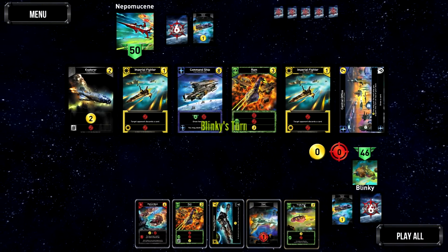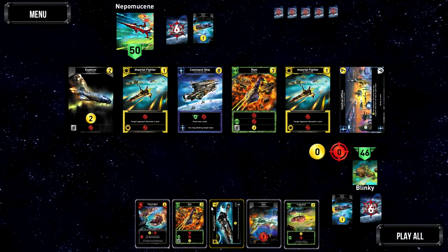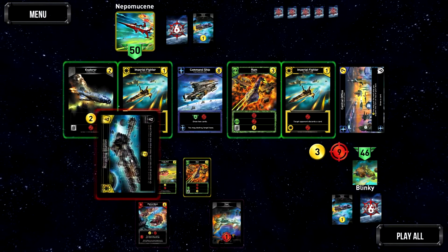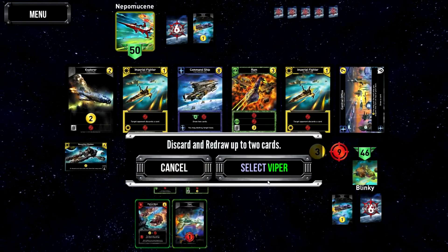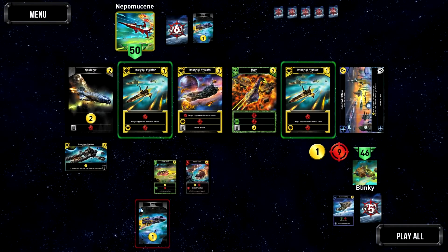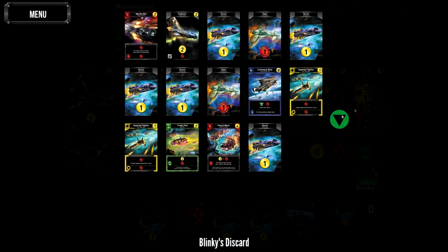So it's a question of whether we want to buy the Command Ship. We can do it - we can scrap the Ram. We're not really devoted to green. Basically we're trading up a Ram for a Command Ship, which I think is a good deal. That'll cost us 9 total. We'll get the damage, discard a card, draw a card and go for resources. Scrap that, get the Command Ship - thank you very much.